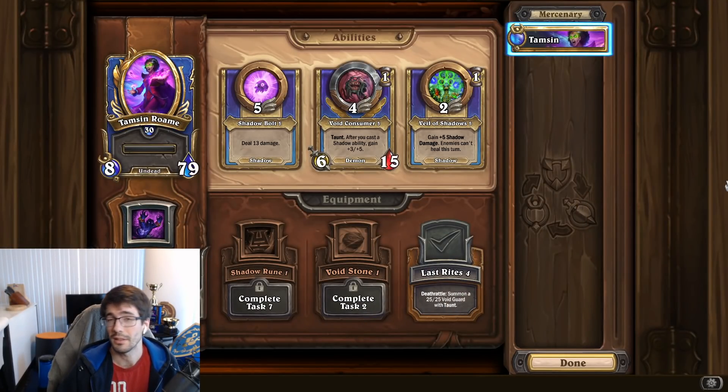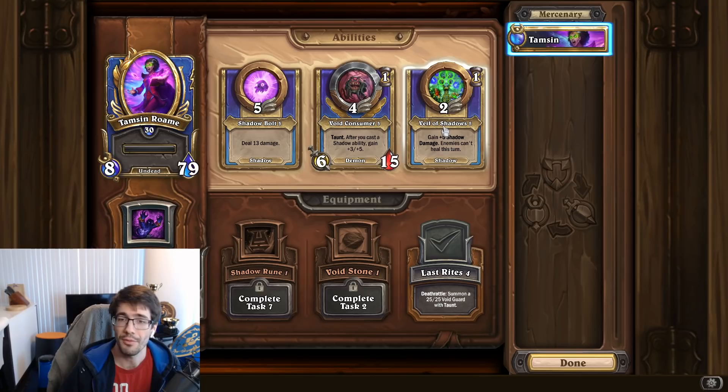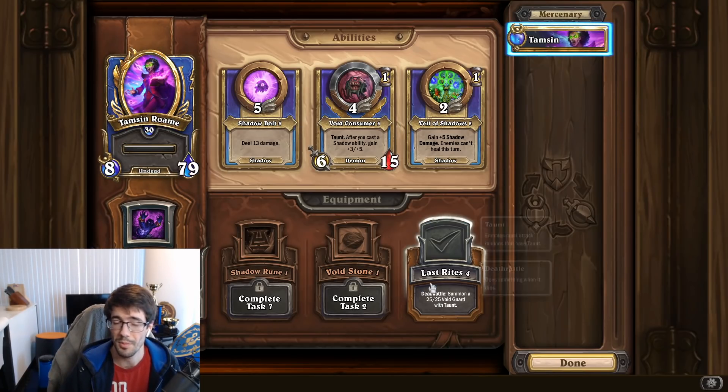Before we get into what equipment you should be using and talking about synergies, we're first going to talk about where you can actually get this equipment. On the information page, we can see the mercenary here — Tamsin Roame — her three abilities at the top and equipment down below. Each mercenary has access to three pieces of equipment. The first unlocks when your mercenary hits level 30, and you get rewarded it via an achievement. The second and third pieces you get from completing tasks on the mercenary.